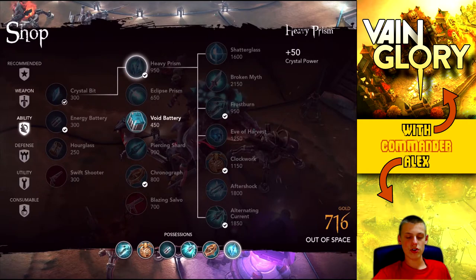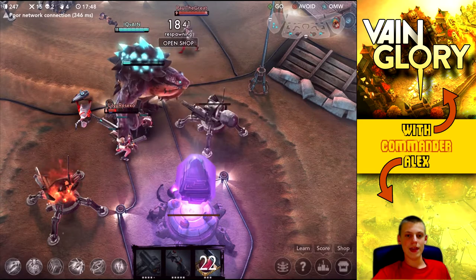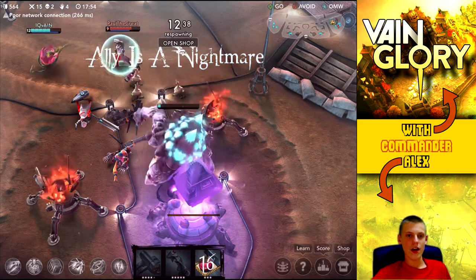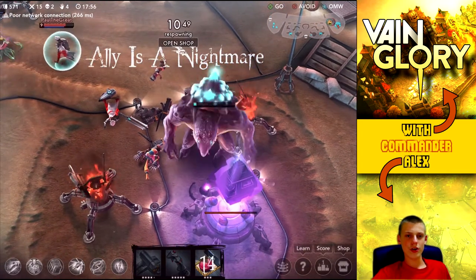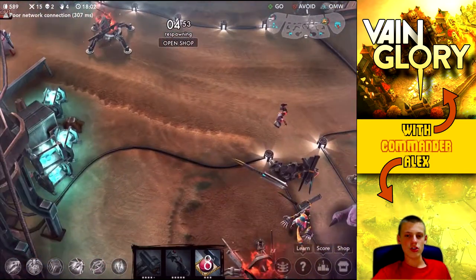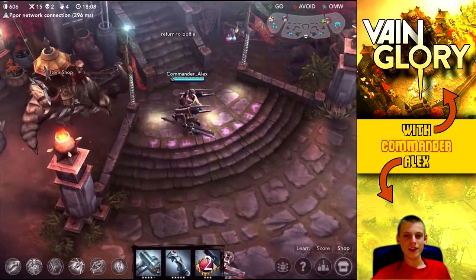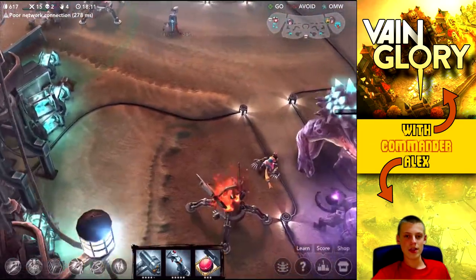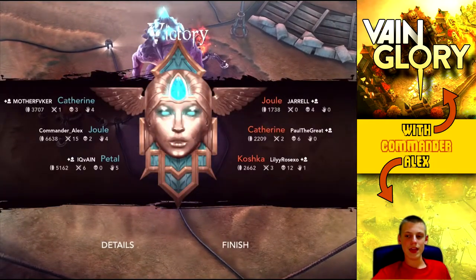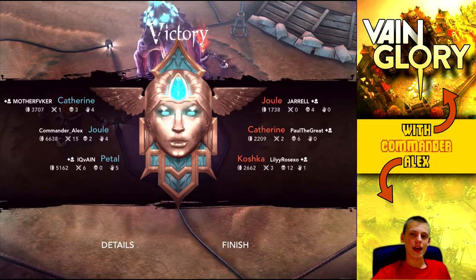I bring up the shop and pick up the Heavy Prism and Void Battery since that's what I can afford. I don't think I'll ever have to go to the shop again because this game is going to be over very quickly. Our teammate is actually going to try and draw away their hero - a really smart move when you have a Colossus inside their base. Just distract them, don't have to kill them. I respawn and watch the ending. That's going to be the game - hopefully you guys enjoyed! Remember to like, comment, and subscribe, and become a lieutenant today. See you guys later!